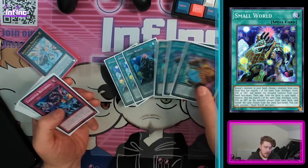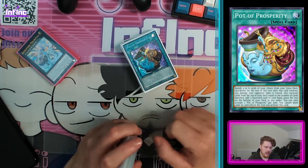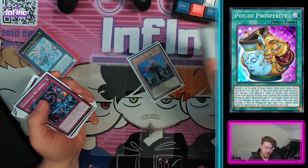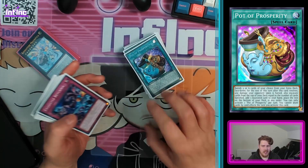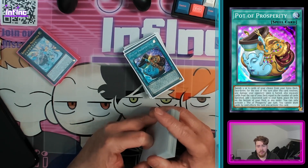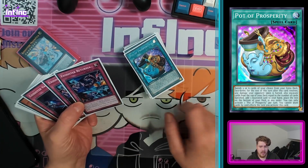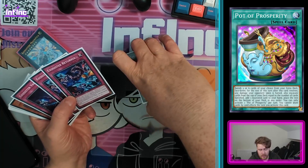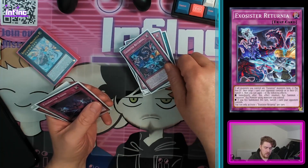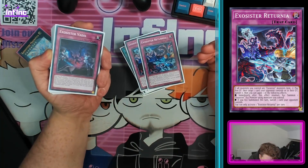Genuinely rank four turbo is all it is, and the rank four is quite impactful. Small World goes with it. Prosperity feels mandatory in this because you can't pop off an extra deck card the way it is with Martha - it feels more like you want specific cards over card advantage. I'm actually having to borrow these today from Moz who has kindly lent them for deck profiles. Returnia lets you banish with XYZ monsters on your side of the field - I believe it's a targeted banish.